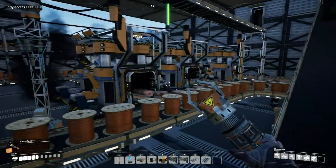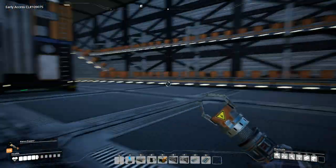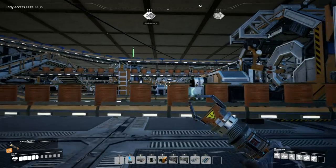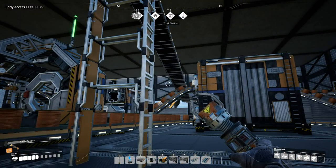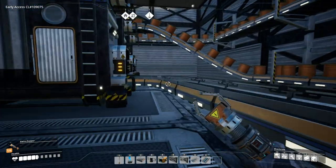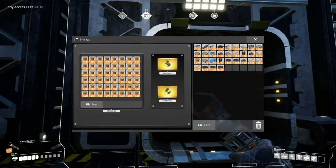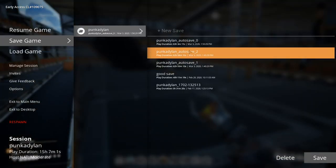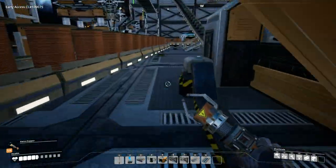Over here we have copper coming upstairs — we didn't have enough room downstairs. We need a lot of spools so we put it up here. We have walls with conveyor belts and holders, and conveyor belt stackers, which are really nice. If you do your planning right, you can have one conveyor belt stacker for four or five different conveyor belts. Here are all your spools. All of this is within a week and a half — I have 63 hours on this game already, and I've only owned it since February 18th.